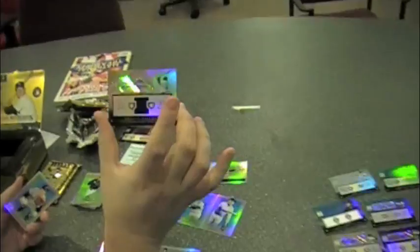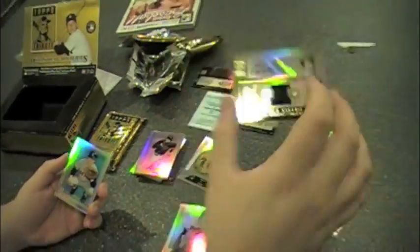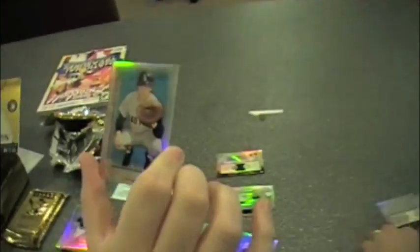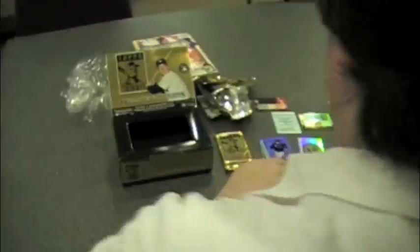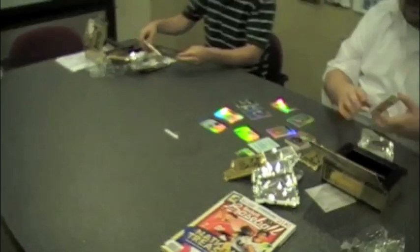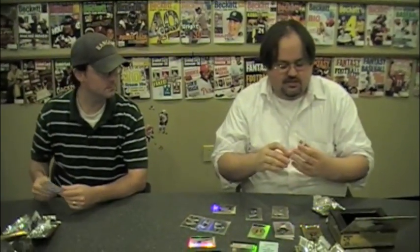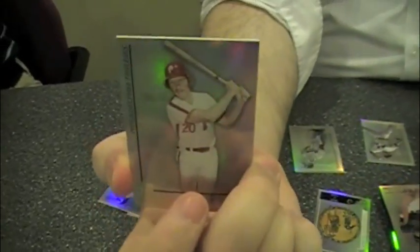How about a Prince Fielder autograph relic, numbered to 99? You like Prince Fielder. Carlton Fisk blue parallel — that's a good old school card. I'm more a fan of the White Sox Fisk than the Red Sox Fisk. Julian Santana. That's an old school Michael Jack Schmidt there — I like that photo.